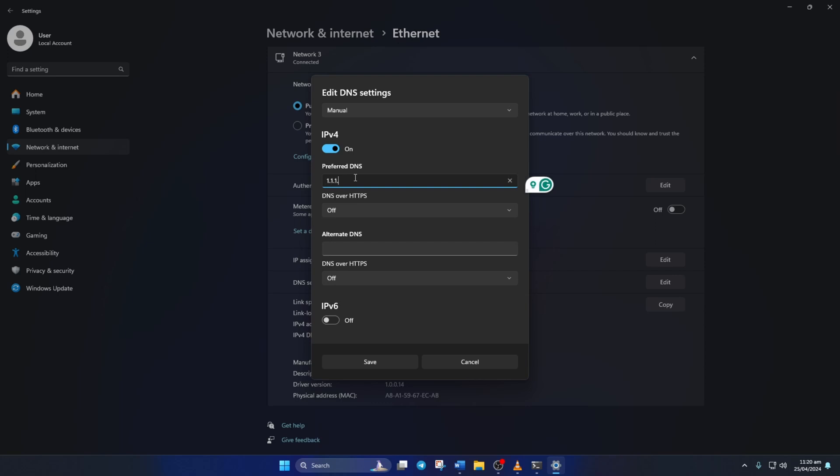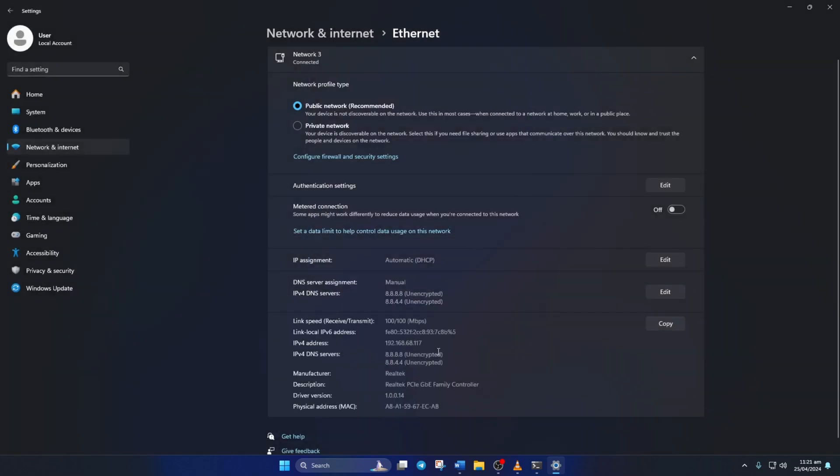On the Preferred DNS box, add the DNS server with the lowest ping. Move on to Alternate DNS. Type 1.0.0.1 if you're using 1.1.1.1 as your DNS server. But if you're using 8.8.8.8 as your preferred DNS server, type 8.8.4.4. Lastly, click Save and check if the issue is fixed.